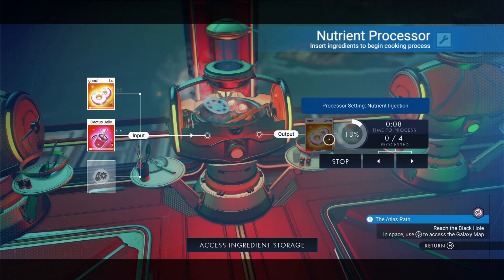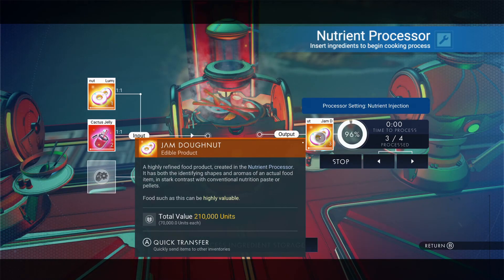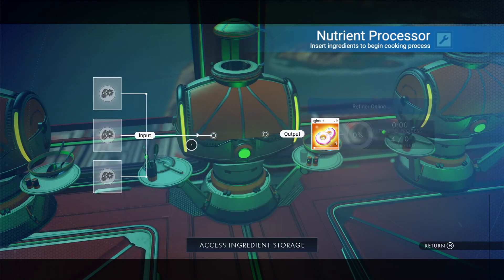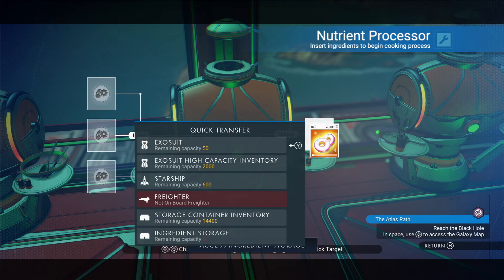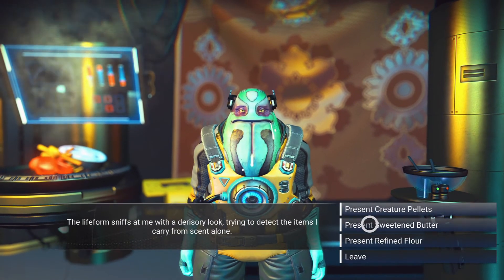It should be noted that a jam doughnut is worth considerably more units than a doughnut without jam. Other doughnuts and cakes will stack in a total of 50 — in this case we've just made 4. Food processing is an interesting concept; it was added to the game with the Beyond update in 2019. Once you've crafted food, you can use it for a couple of purposes: certain things such as life support boosts, jetpack boosts, or you can visit the anomaly and visit the Gordon Ramsay of space and sell him the food you've crafted in exchange for nanites. But be wary — he's critical of what you craft.